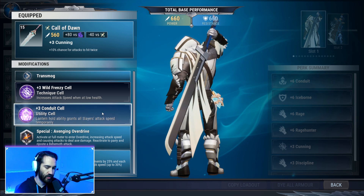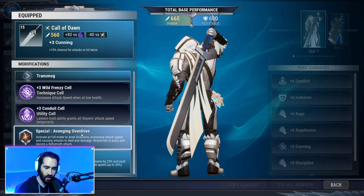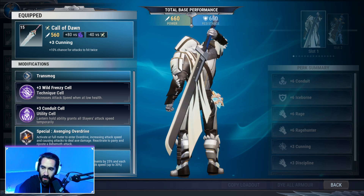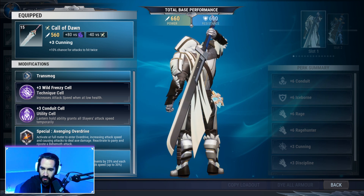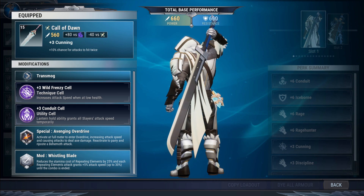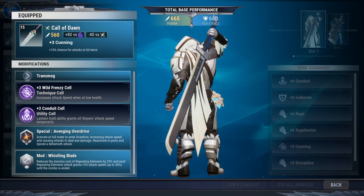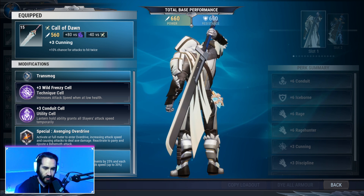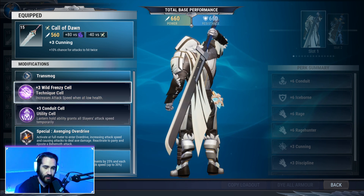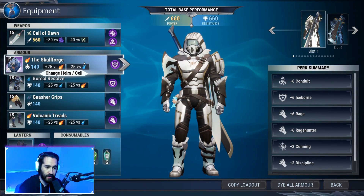The trials build is actually going to evolve even further and move you out of Iceborne. Avenging Overdrive is our special here, and we also have the mod Whistling Blade. These have been very strong in Dauntless for a really long time.